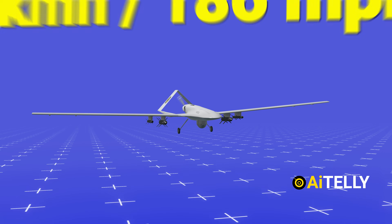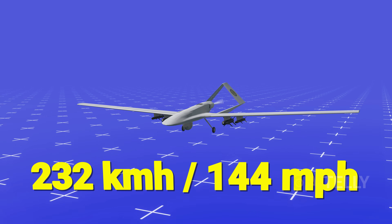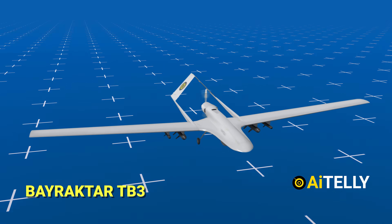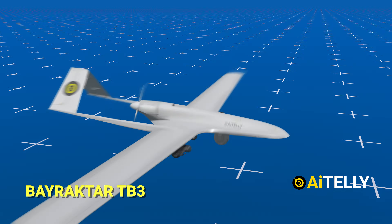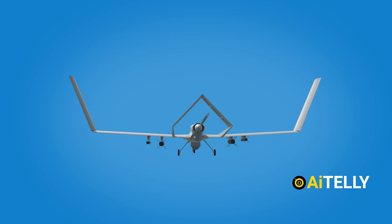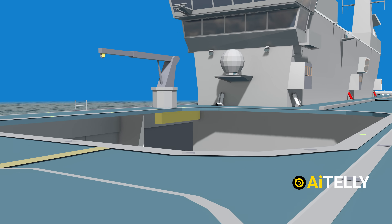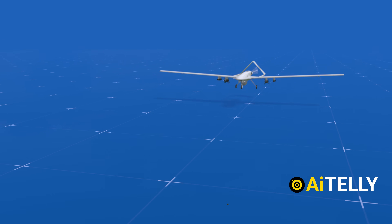The PD-170 engine generates a maximum speed of around 300 km/h, while the cruising speed is around 232 km/h. The Bayraktar TB-3 has a wingspan of 14 meters and stands 2.6 meters high, while the TB-2 has a wingspan of around 12 meters. The TB-3 has been engineered with folding wings for aircraft storage and landing deck operations, while the TB-2 wings are fixed, which were meant for only land-based operations.